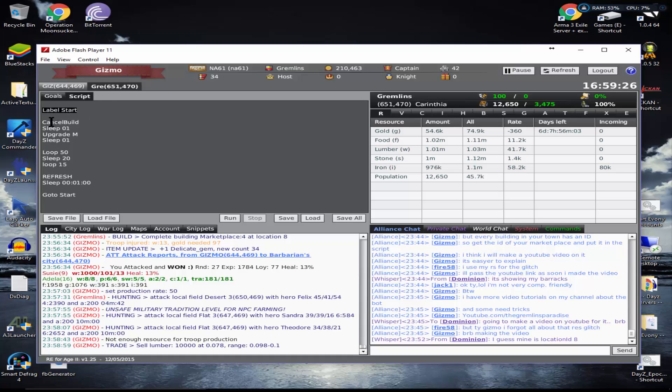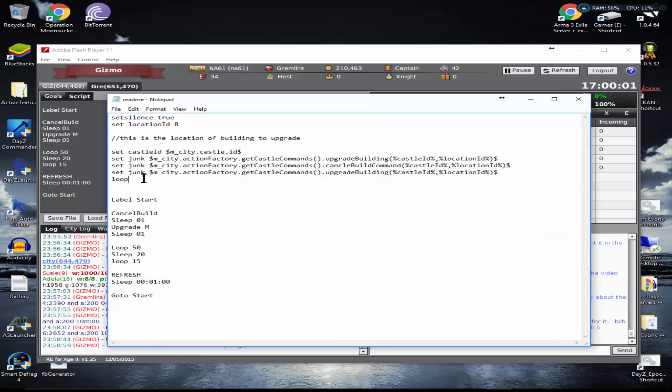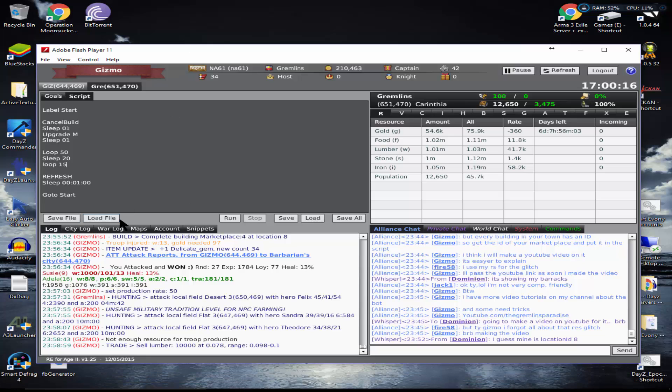So to summarize: it starts upgrading, loops 50 times, sleeps 20 seconds, does that 15 times, then refreshes and logs you back in, sleeps one minute for cities to start building, then the whole script starts again. I'll post this one in the description file. I'd recommend using the first script to find your location ID as shown at the beginning of the video, and later you can try this one too — but this one will definitely give you more resources.